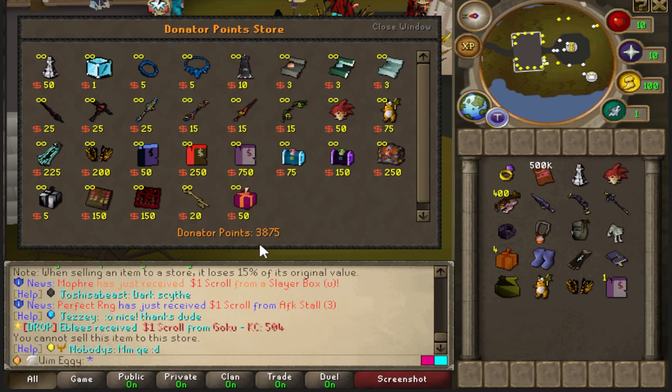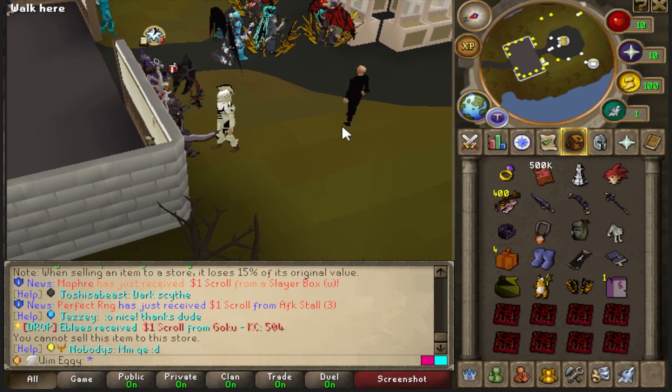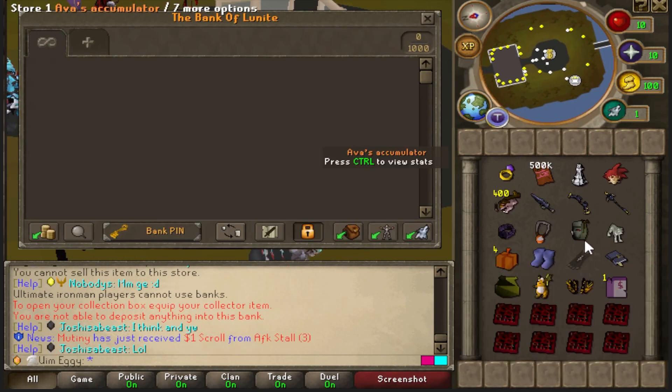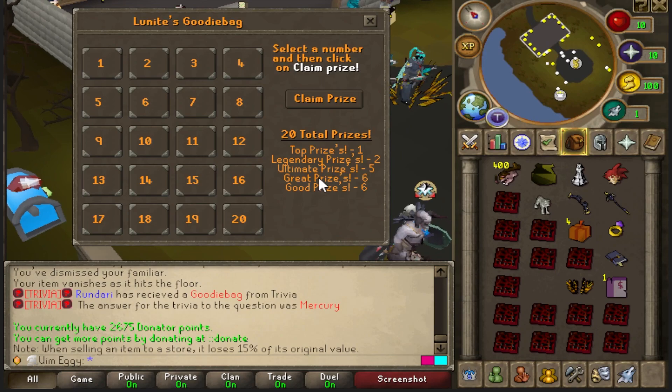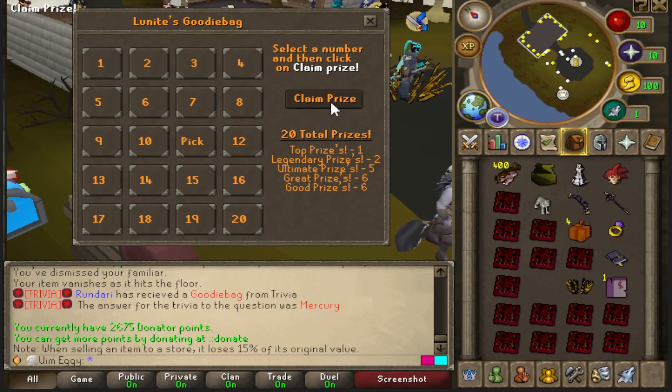Now I have 3,000 points. Quickly, I'm going to buy 15 Owner Jewelry Goodie Boxes to start. They're 150 points each and I need all three pieces obviously. And I don't have a bank — at least I have iBank. Okay, starting off on the first 15 Owner Jewelry Goodie Boxes of the account. Yeah, this is a lot.